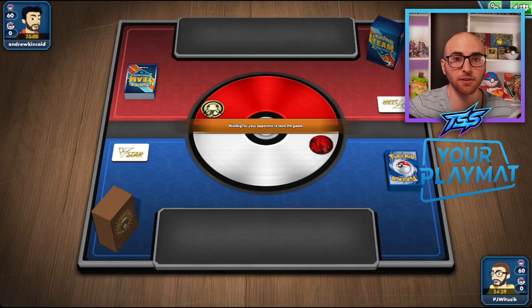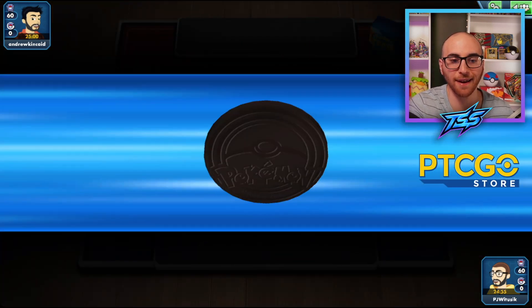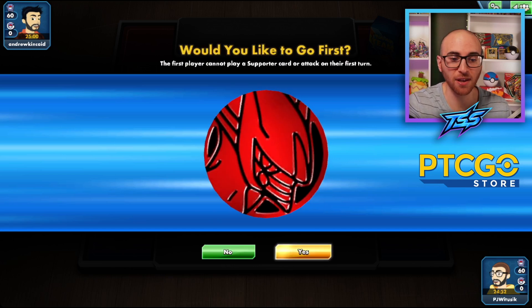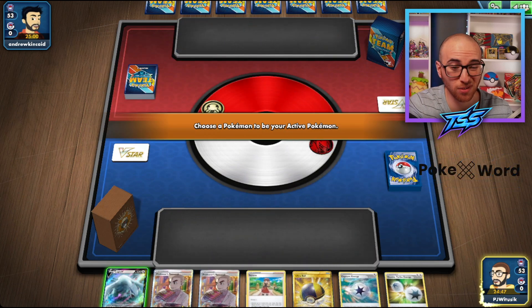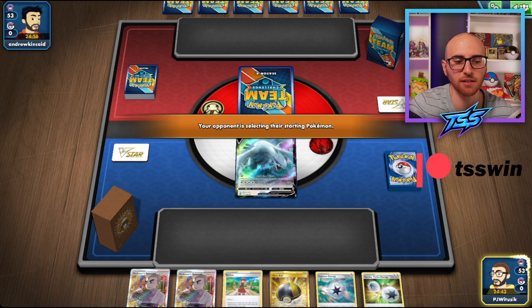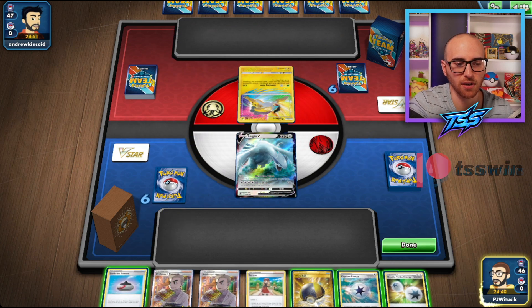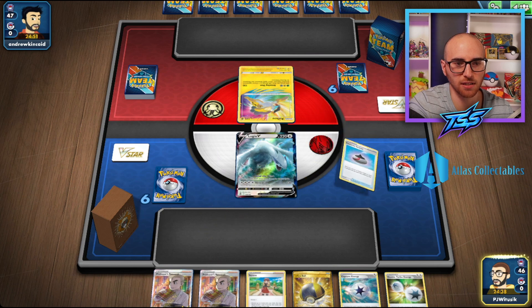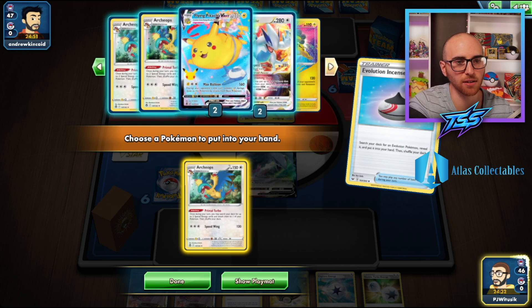Now in this game on the ladder, we want to get a feel for how the deck is actually played and how it handles. We won the coin flip, so that's great. We get to see our starting hand — looks like a really good hand actually, we can get so many different things set up. We also want to check our resources to make sure nothing crazy is prized.